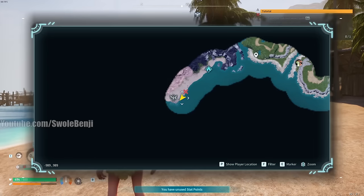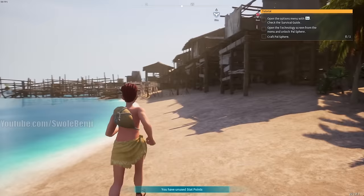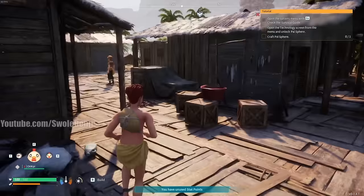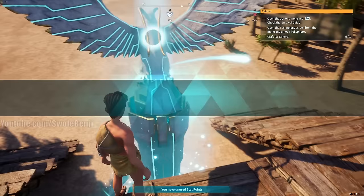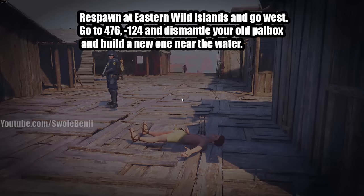Once you arrive at Fisherman's Point, run through the village and grab the fast travel point. That's all we're doing here for now - just securing the fast travel for convenience before we gear up. There are some of the best vendors in the game at this little town, including pal vendors, so we'll return later. Once you have the fast travel, open the menu and respawn to kill yourself.